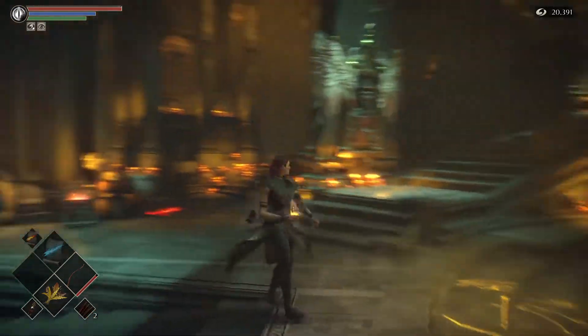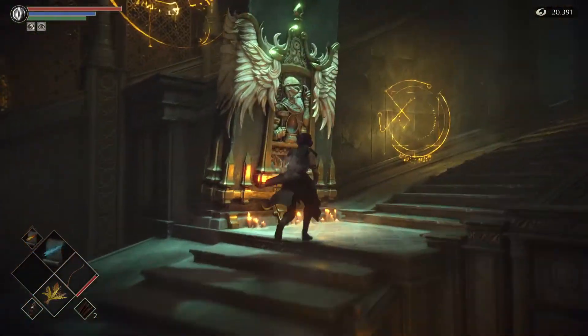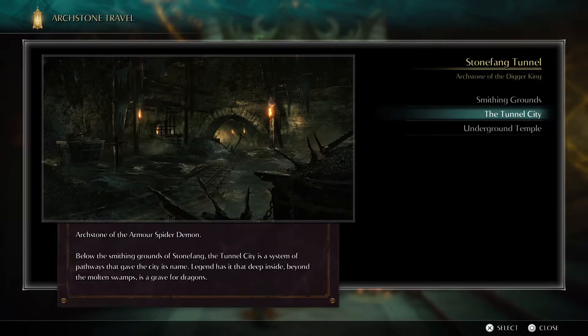Alright, so I'm going to be showing the quickest way to get to the Flame Lurker boss. First up, you want to go to the Archstone of the Diggy King, you want to go to the Tunnel City.